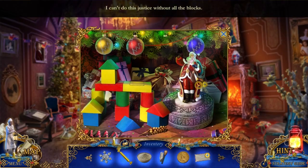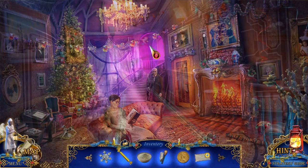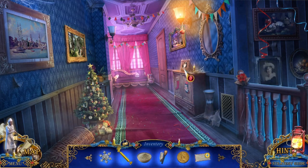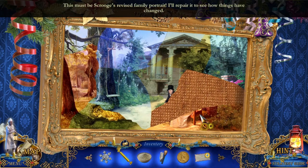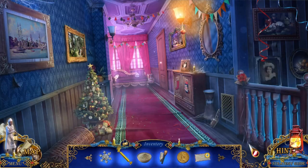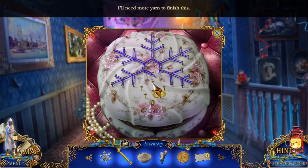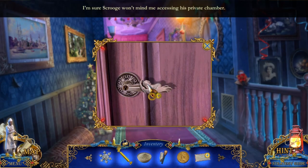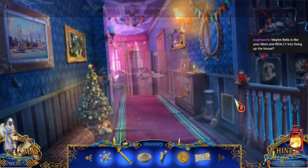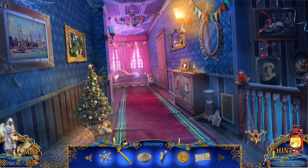Blocks! I can't do this justice without all the blocks. Santa's trying to cast light on something. Did the cat knock off one of the balls? Probably. Cats and Christmas trees do not get along well together. There's no door there. This must be Scrooge's revised family portrait. I'll repair it to see how things have changed. There was a door here. The house didn't change. I'll need some more yarn to finish this.